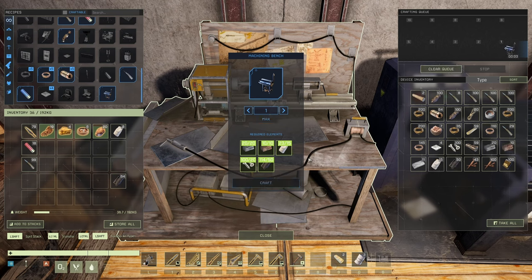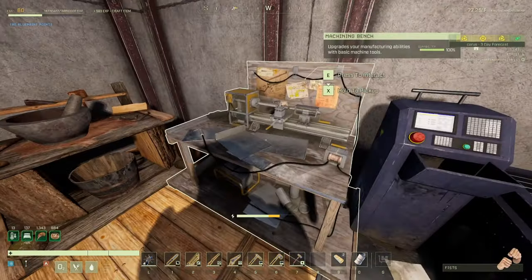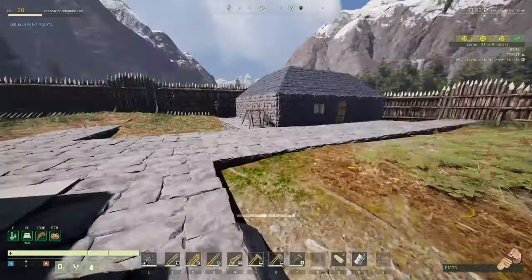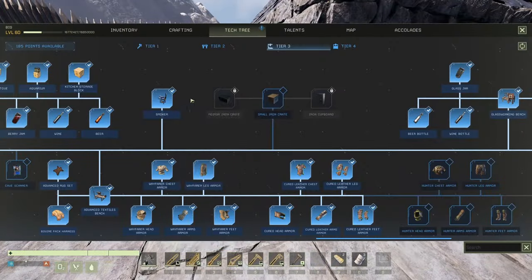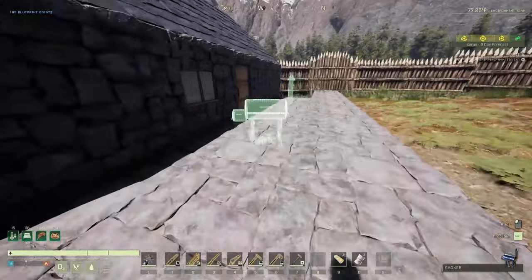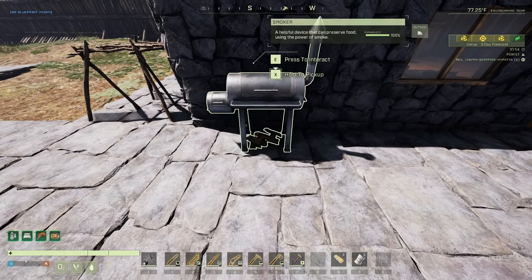Does this baby gotta stay outside or inside? Normally it should — not enough space in here. Grab the fat, craft. This fat gotta stay in here because I'm refilling — repairing my lantern with it. Got the smoker! Let's put it outside next to the drying rack. Actually, I got the cooking benches inside, so I'm gonna put it in there. It's pretty — the power of smoke.